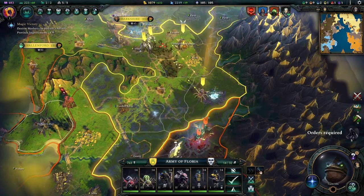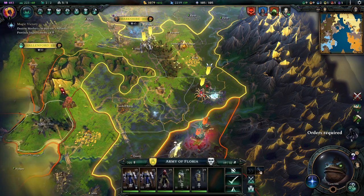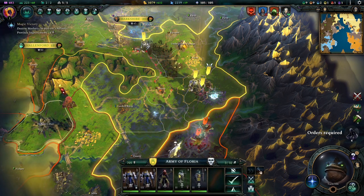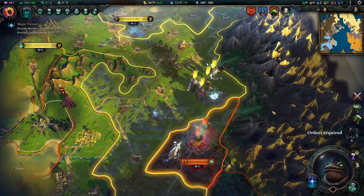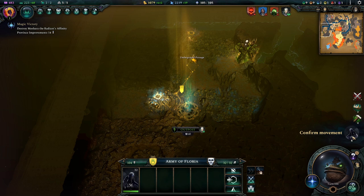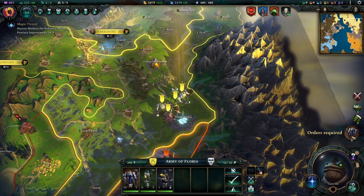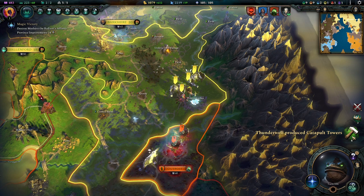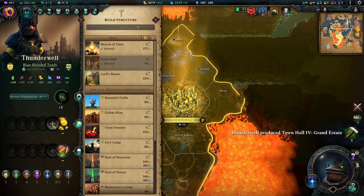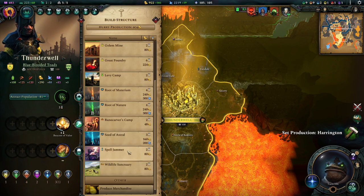We've got a bunch of troops here to potentially survive this. These we want on the back side. We just confirm movement — that's fine. You guys stay there. You build all the stuff you were supposed to build — let's build the Beacon of Valor just because we can.